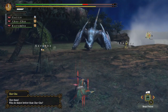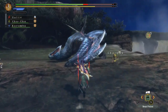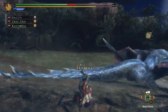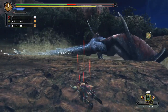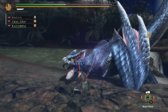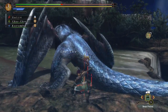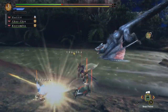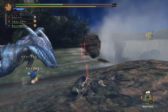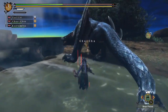Though considering this is a G-rank set against a high-rank Nargacuga, I won't be too worried about it. I think this is more of a case in World, but it's definitely not here — roll does not cancel animations. If I'm in the middle of a combo swing, I'm stuck in it.